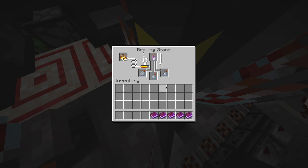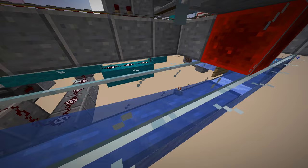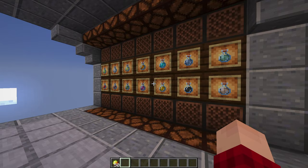We'll wait for these to finish brewing. Here they come, getting dispensed by the dropper, going up to our potion output. And just like that, we have 27 lingering potions of invisibility.